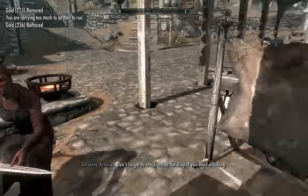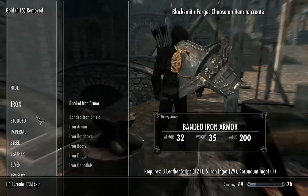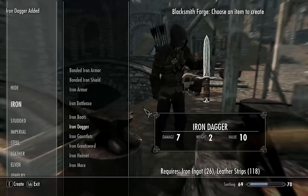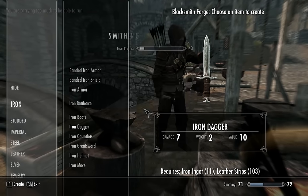When you have these, head to the Forge, and you're going to want to make all the iron daggers that you can with the ingredients. Just keep making these and you'll see that you'll level up pretty fast. Use up all your ingredients.